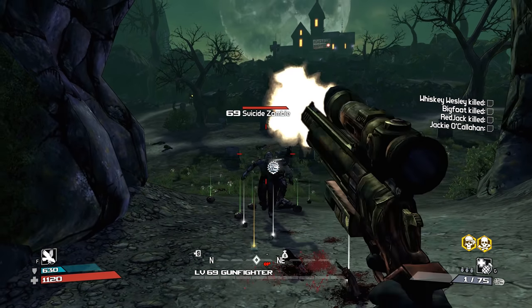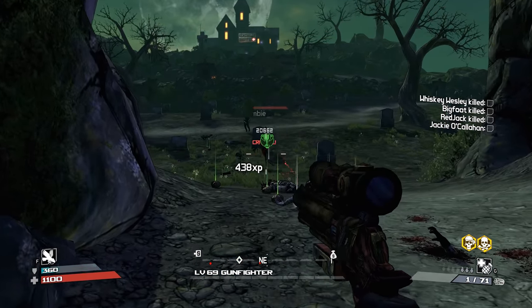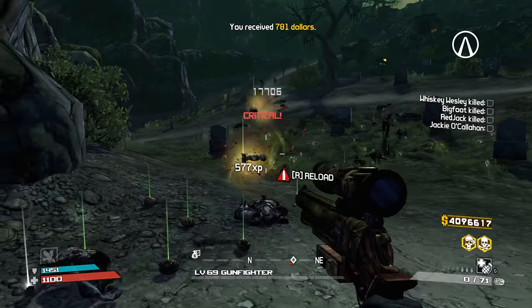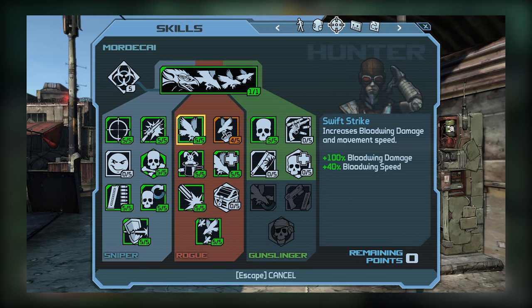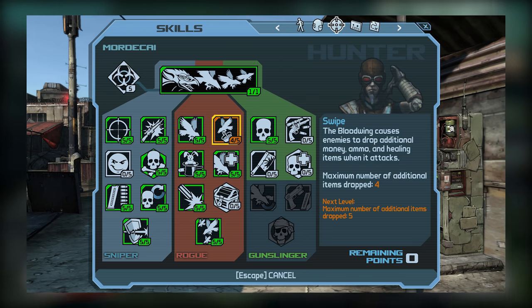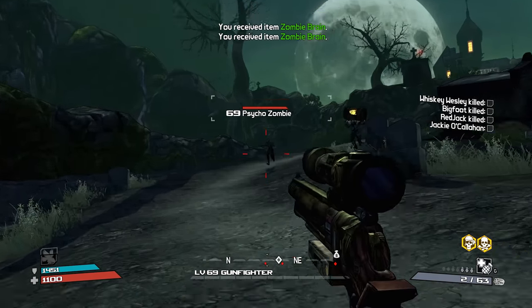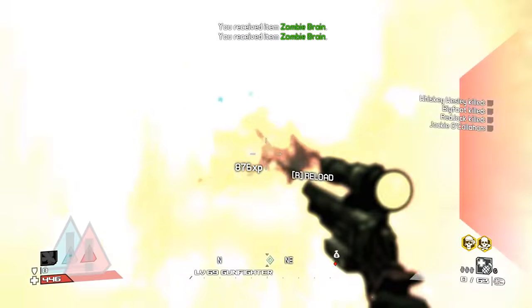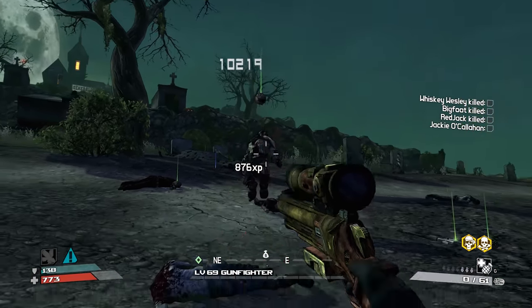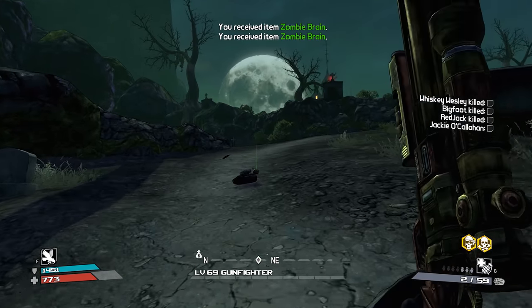We've got pretty heavy investment in the sniper tree with every skill picked except Smirk. Now let's go over why I've picked what I've picked in the rogue tree. For tier 1, both Swipe and Swift Strike are decent and I've specced into both, however I think Swift Strike is more essential. The damage and flight speed improvements tend to be a bit more beneficial than the ability to receive some additional loot, and Swift Strike has good synergy with the other Bloodwing combat-related skills we'll be discussing shortly. Swipe isn't bad as a place to put leftover points, but Swift Strike is more essential for our purposes.